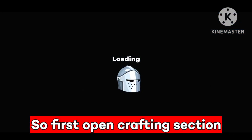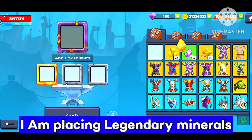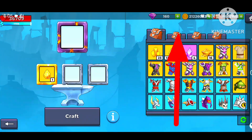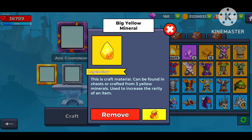First, open the crafting section, then place the item that you want — I am placing a legendary mineral first. Swipe up once so you get this. Second, click on the item. Third, instantly scroll up, then scroll down. Fifth, click on remove.